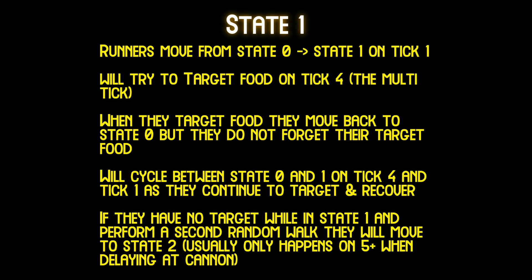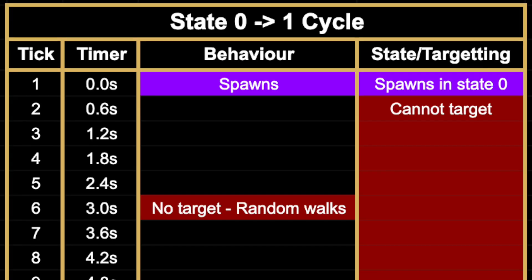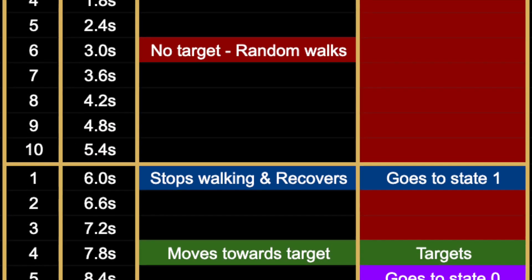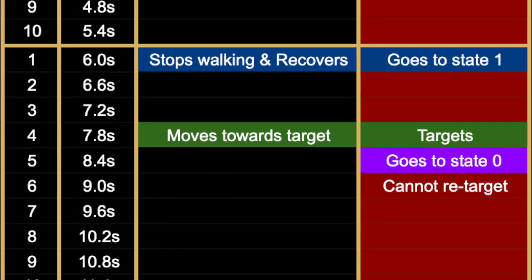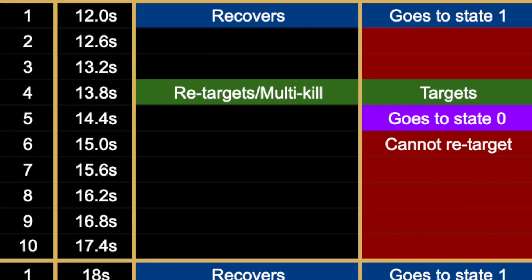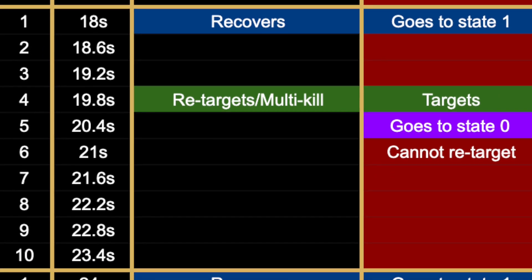After being in state zero for a cycle, runners move to state one, and state one is what our entire runner cycle is built around. They will try to target food on tick four, and if they do target they will go back to state zero. In state zero they cannot target food, but this doesn't mean they will forget their target — they will continue moving towards their targeted food until it gets removed by a runner, a player, or by themselves eating. In normal gameplay the majority of runners you'll be dealing with will be in either state one or zero as they constantly cycle back and forth between targeting and recovering.